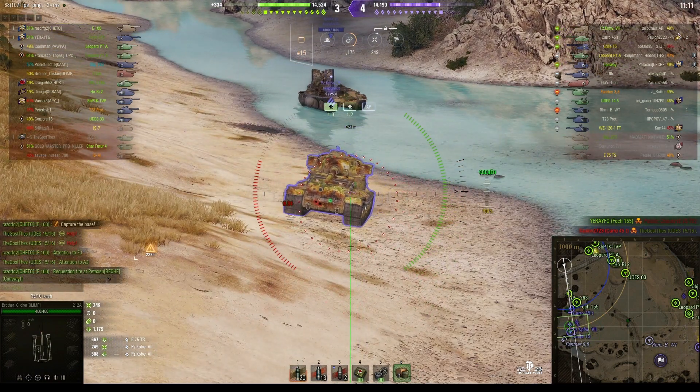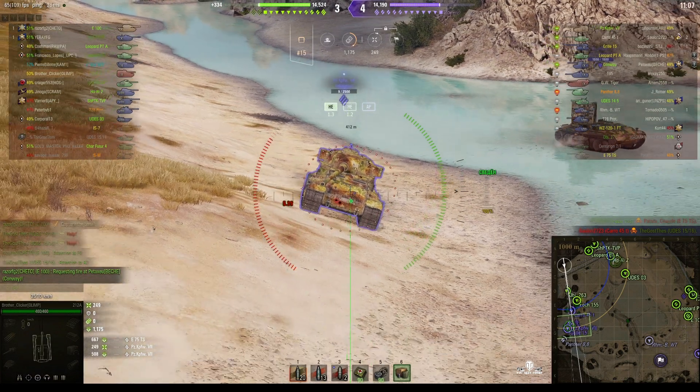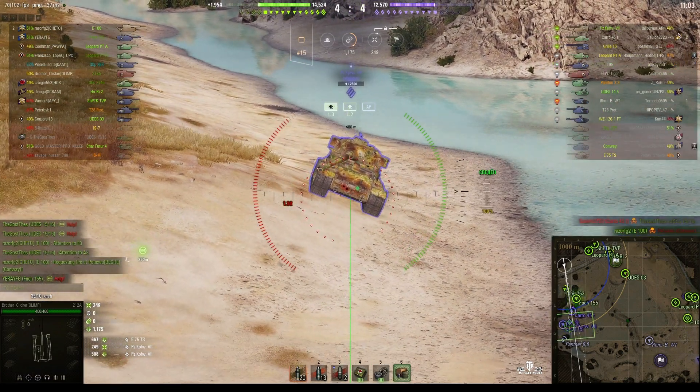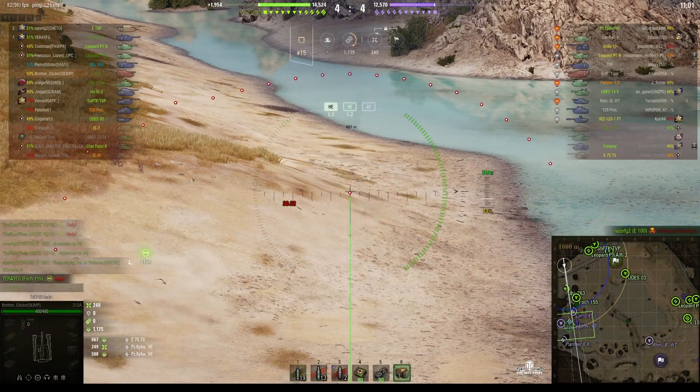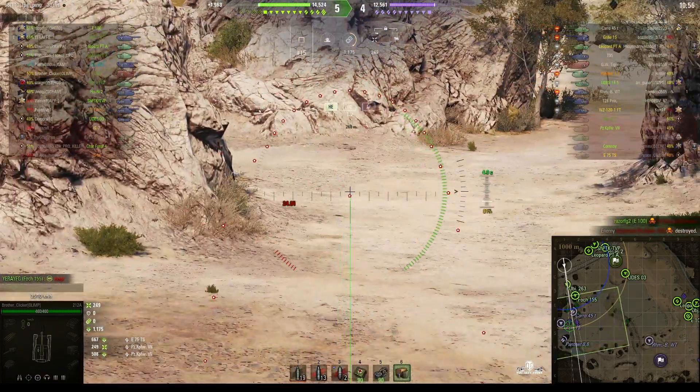The Panzerkampfwagen VII is now down to just nine hit points — he's a splash kill. Just behind him is a Grille 15, which would make a very inviting target since he has very little armor but is virtually full health. Rounds out — that's a kill! Never mess with arty. That gun is taken out of the game.